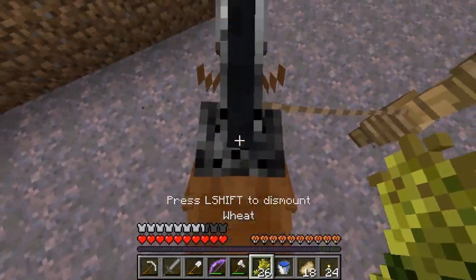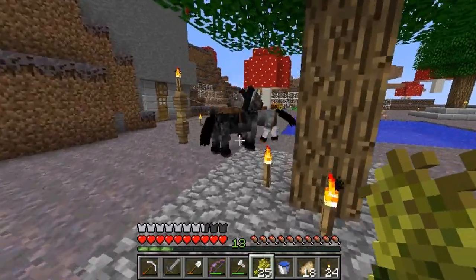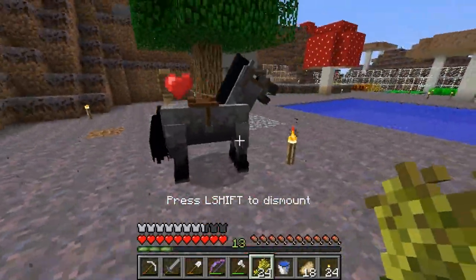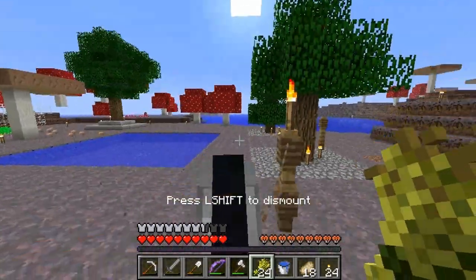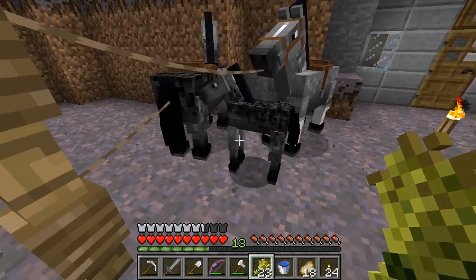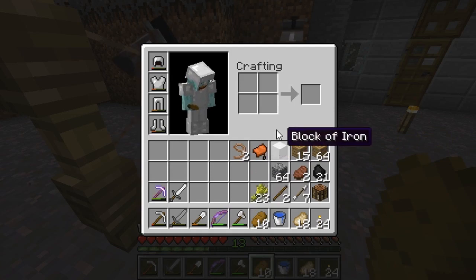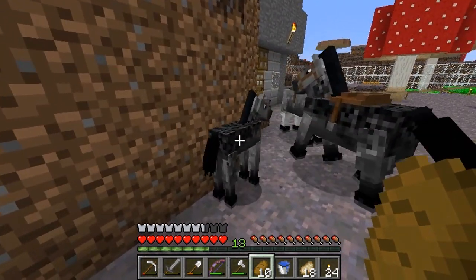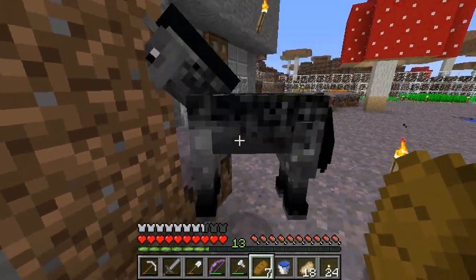Let's get on. You get on the horse, you have your wheat in your hand, you press the horse and now he's in lovemaking mode. He wants to make love — he's chasing after her. Make them babies! He's so cute. You can speed up the growing process by having bread, wheat, apples, golden apples, hay blocks, and sugar — maybe reeds, I'm not sure about reeds. But you can see them get bigger and bigger. Let's keep feeding them. He's full size — look at that. That is a beautiful horse. Looks a lot like his dad.